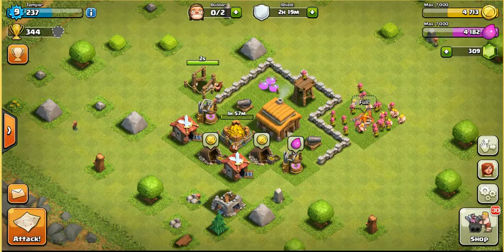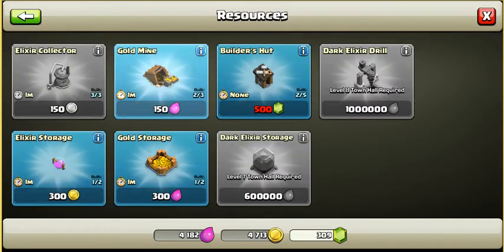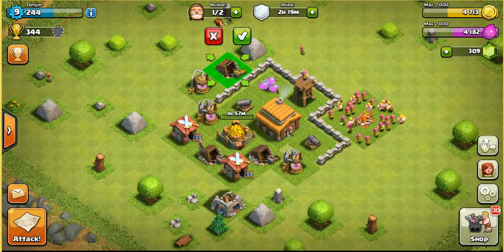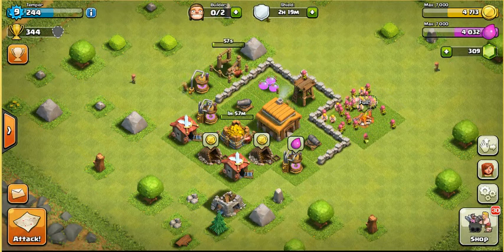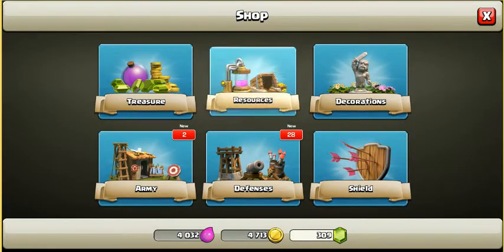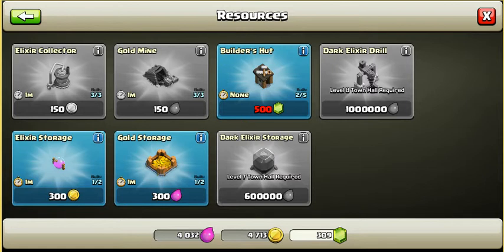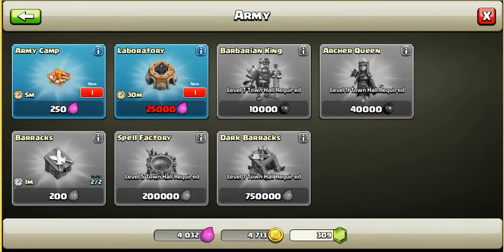My Elixir Collector is now finished, so let's start up the gold mine. A lot of good things happening at Town Hall 3. Let's look at the rest of the stuff we get — we get two more storages, one in each. We get a nice new army camp, always great. And the laboratory, which lets you upgrade your troops — always exciting.